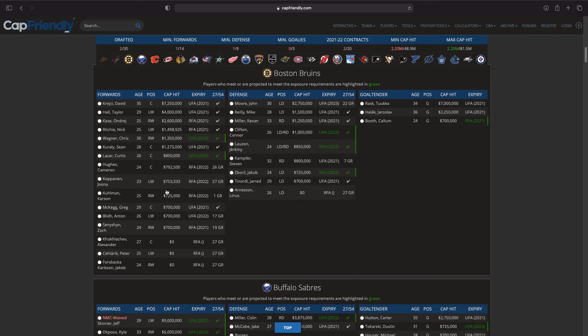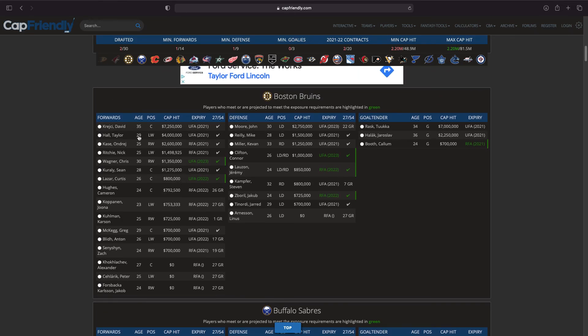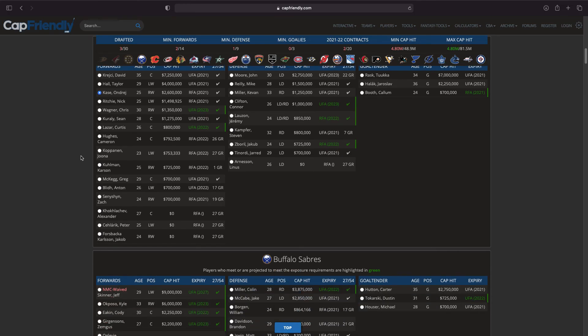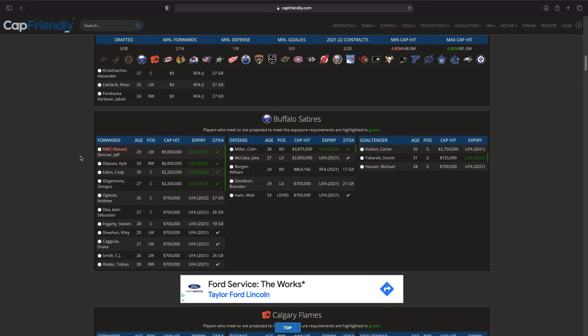This is actually pretty tough — I wasn't expecting this to be so hard. Of course you can just take Taylor Hall, but it seems like Boston is going to re-sign Taylor Hall, so I'm going to avoid that. David Krejci is really tough too. I think I'm just going to take Andre Burakovsky for now — maybe I'll come back to Boston.